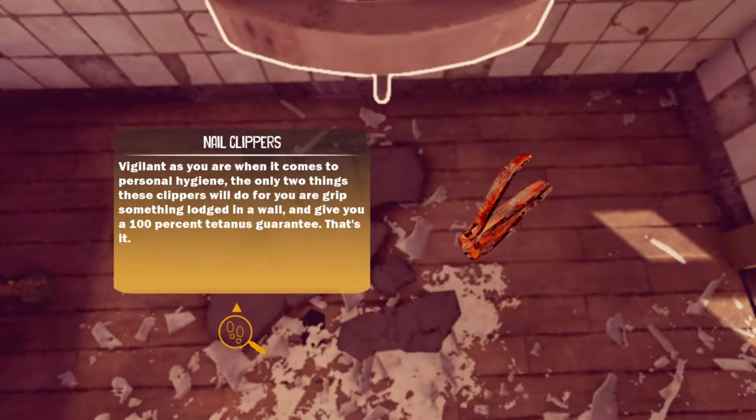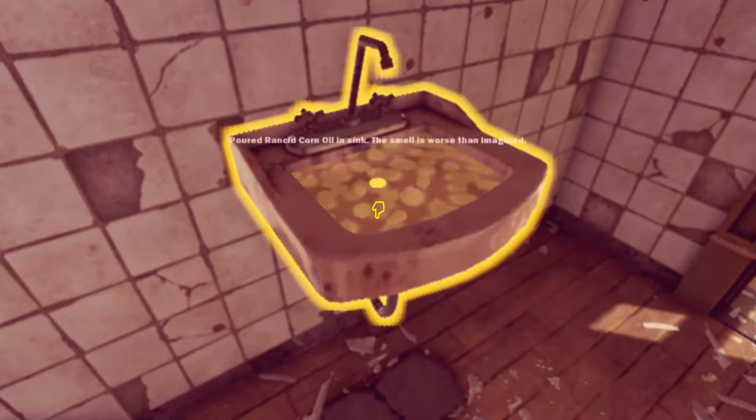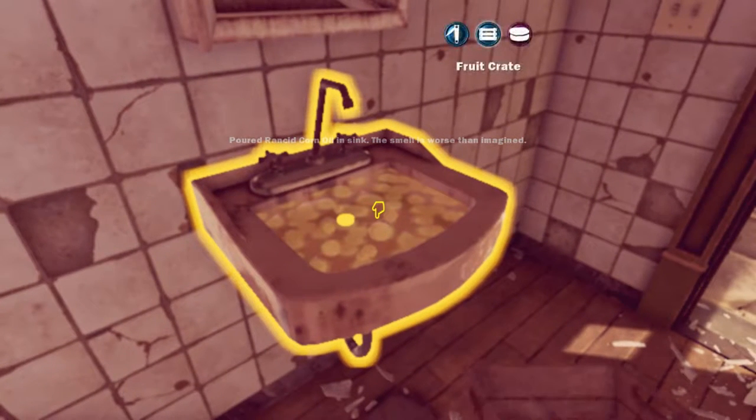Vigilant as you are when it comes to personal hygiene, the only two things these clippers will do for you are grip something lodged in a wall and give you a 100% tetanus guarantee. That's it. Well, the sink is thoroughly plugged. Why did I do that? I poured the thing in there. I guess we're putting something in there at some point.